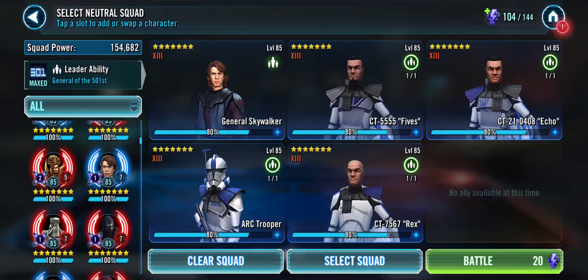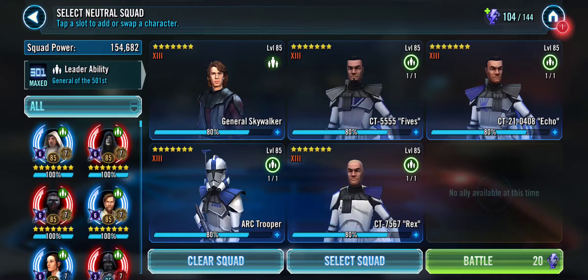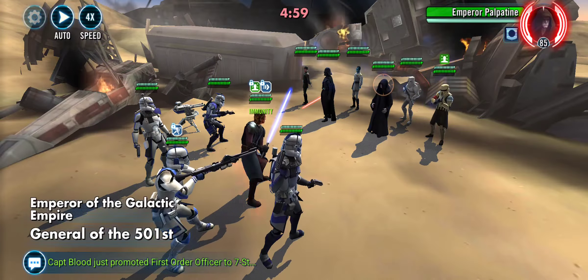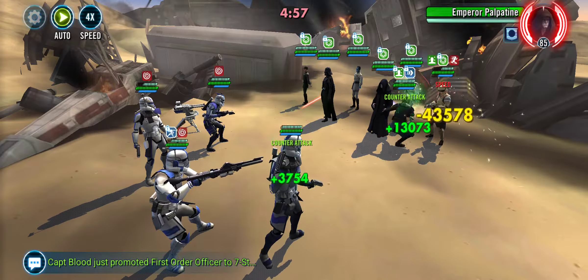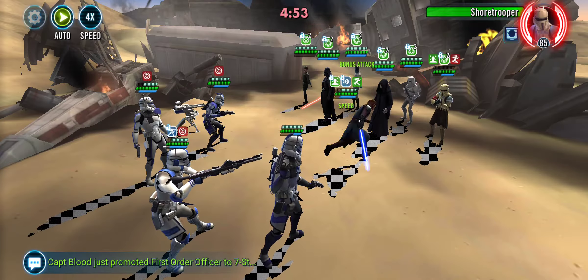So you'd put the 1st Zeta on 5s for his Sacrifice, you'd put the 1st on Rex, you'd put the 2nd on 5s, you'd put the 4th Zeta onto Arc Trooper, and you'd put the 5th Zeta on Echo.